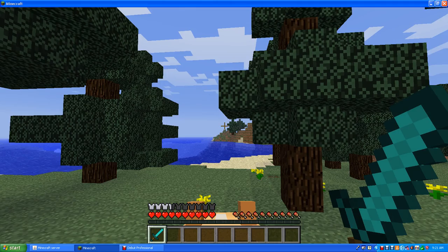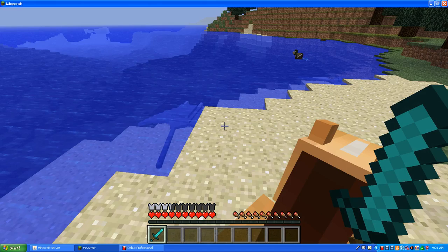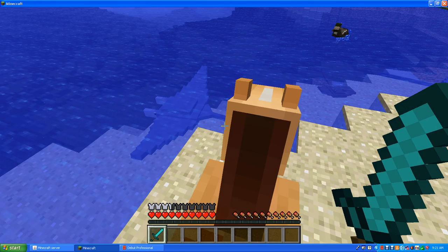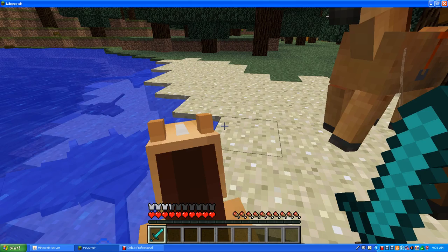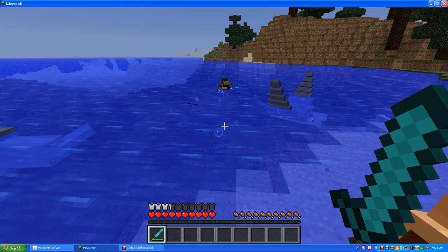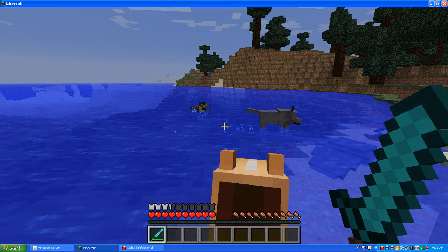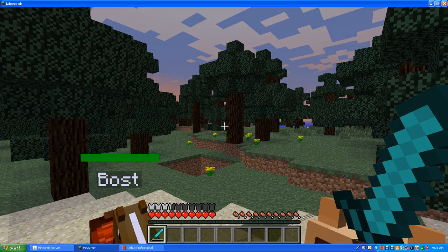So, this is what we do. We go around and we murder innocent animals, like this manta ray here. Going to murder it, because I'm a terrible, horrible person. And then my dog's going to go finish it off, because it's a boss. That's how I play my Minecraft.